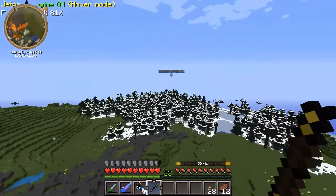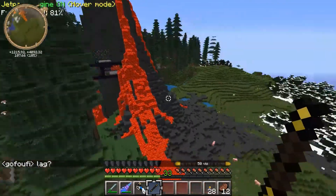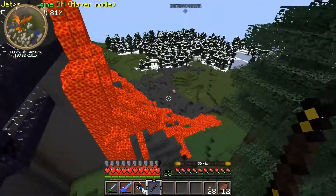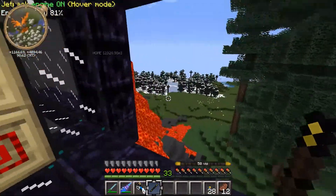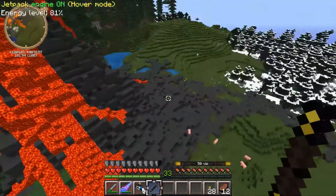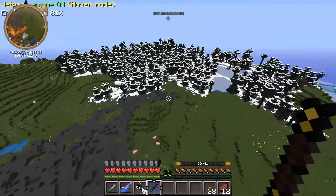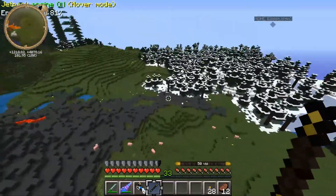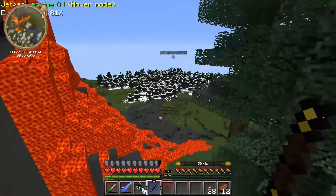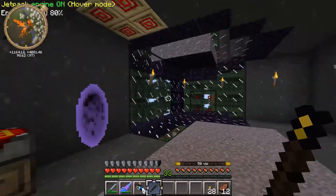One reason why I decided to make a base out here instead of doing Thaumcraft at my base, which is three thousand meters away, is because this place looks awesome, and also because Thaumcraft can mess with the magical energy of an area. I don't really want to mess with the magical energy around my base. I've heard that if you get a lot of flux built up in your area - which has to do with a distortion of the magical energy - you can have really bad lightning storms, things just exploding. So I'd rather keep that away from my base.